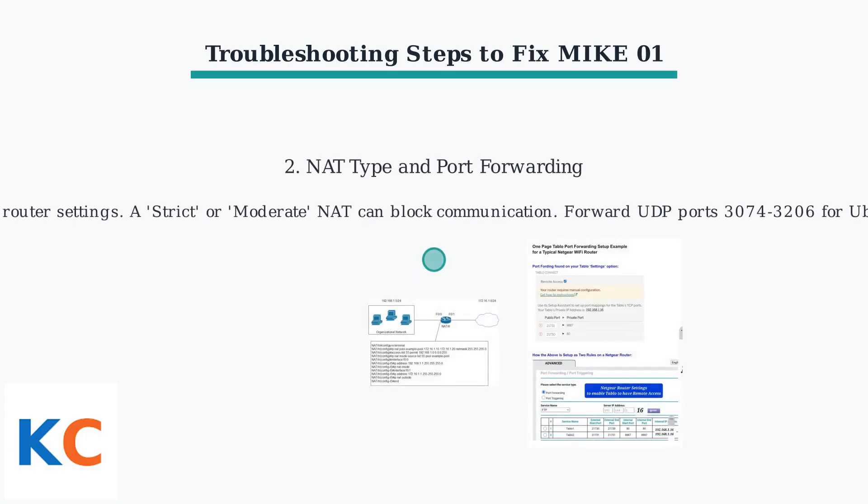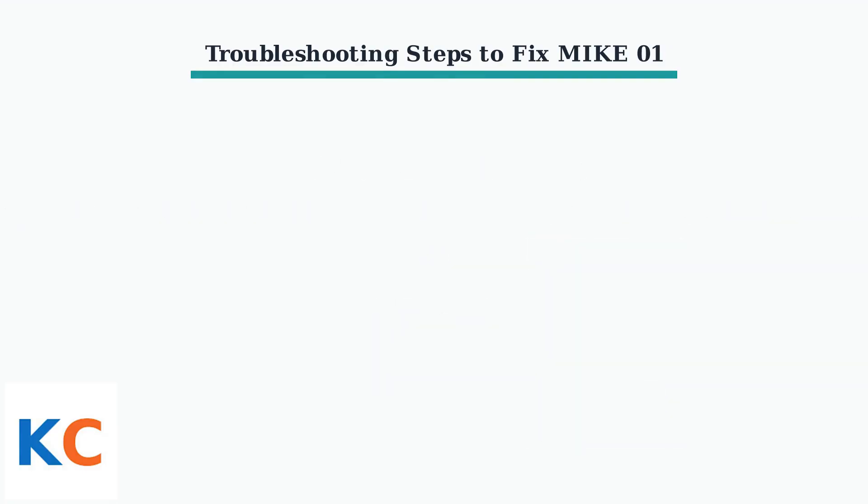Second, check your NAT type in your router settings. Forward UDP ports 3074–3206 to allow direct connections and bypass restrictions.